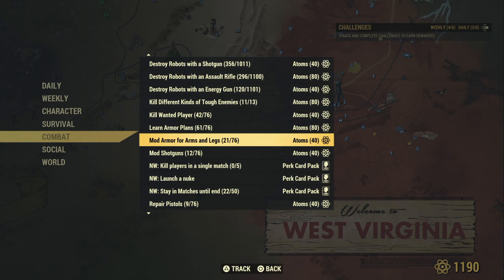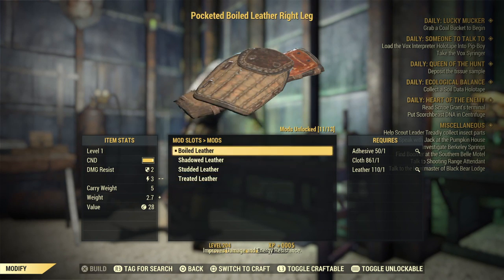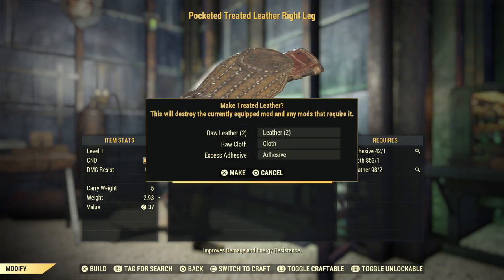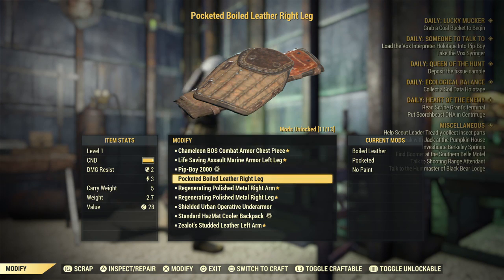This next one is pretty grindy — it's modding arms or leg pieces. It took a lot of material, specifically leather. For the cheapest value I went between treated leather and boiled leather. In my opinion, not really worth the 40 atoms.